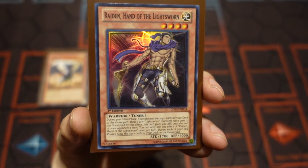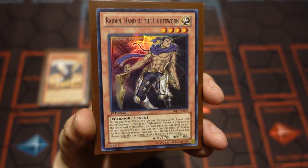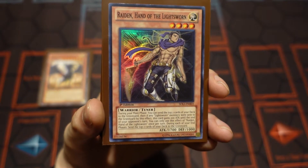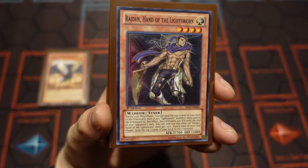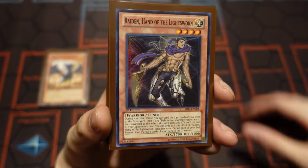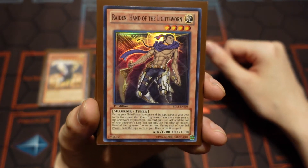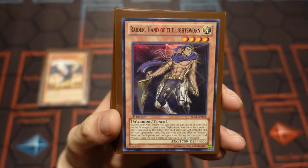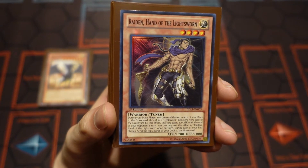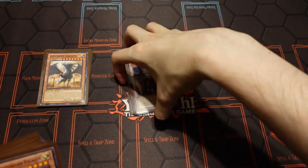So for Raiden, during your main phase, after you get a normal summon out to the field, you can activate his effect. You can send two cards from the deck to the graveyard with his effect, and if they happen to be a Lightsworn monster, he gains an additional 200 attack until the end of your opponent's next turn. When you end your turn he'll still have the 200, your opponent goes, he'll still have the 200, but when it comes back to your turn again he'll lose the 200 if he's still on the field. But then you can activate his effect again. When you end the turn with this one, he discards two cards from the deck as well.